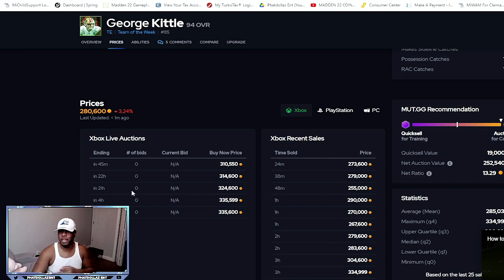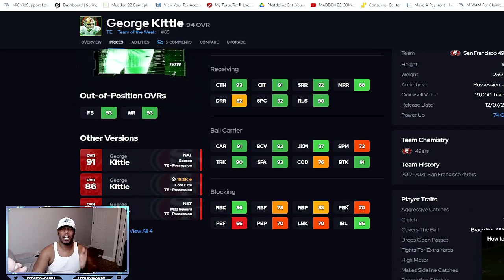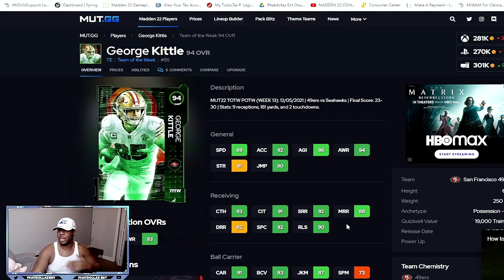So if we look at George Kittle, 94 overall on MyGG — 24 minutes ago he sold for 273,000 coins, 38 minutes ago 279,000 coins, and three hours ago he was over 300K. You can see what's currently on the auction house — people were putting them up for 310, 314, 324 thousand. So if you can sell him for 265,000 to 290K, you're going to be walking away with 110 to 115,000 profit. If he goes back up overnight to 300K, your profit margin is going to rise even more.